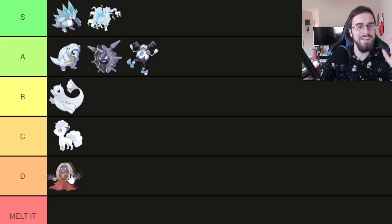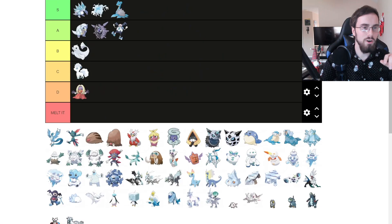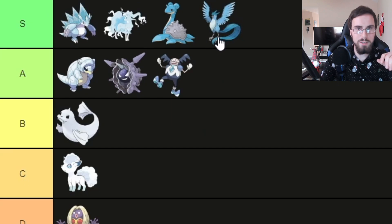Jynx is the thing of my nightmares — D tier. Lapras, I'm going to put in S tier. It's Lapras. Articuno, I'm going to put in S tier as well.